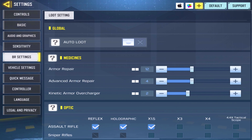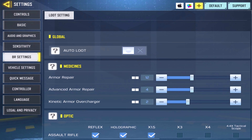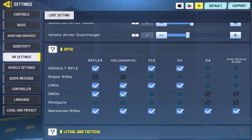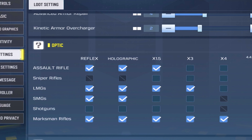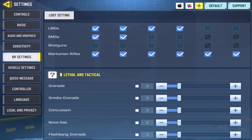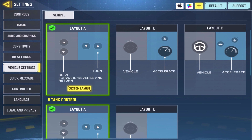Moving on to looting settings — auto loot I don't like at all, it just fills my backpack. Medicines and armor repair defaults of 12, 4, and 2 are fine to keep. For optics: assault rifles don't go to 3x or 4x unless needed — for most ARs, holographic and reflex are best. Sniper rifles — default scopes like the DLQ or Locus are ideal, so don't equip anything extra. LMGs are similar to ARs but better at range, so 3x max. SMGs are short range — reflex or holographic only. Marksman rifles — pretty much everything. Lethal and tactical I have set to all three, but the smoke grenade is the only one I really use in BR.